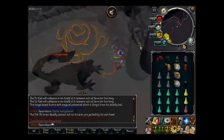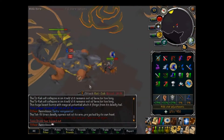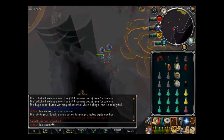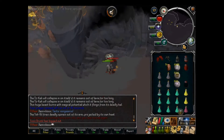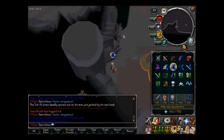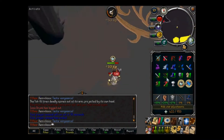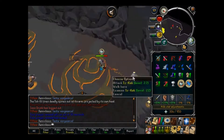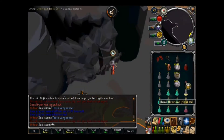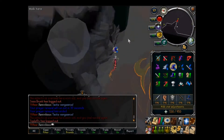Bring more overloads if you intend to use them, and likewise more prayer renewals. If you have soul split or blood barrage then you won't need more than two brews and a restore for emergencies, but possibly bringing a couple more if you don't have those abilities would be a good idea. A Saradomin godsword is a huge help here, even more so than the enhanced Excalibur, especially if you've got a high stance.